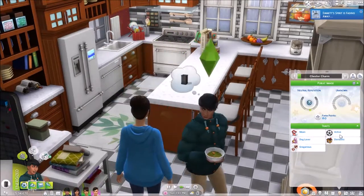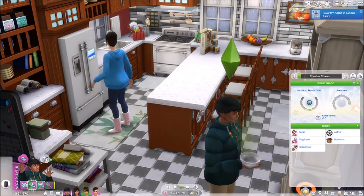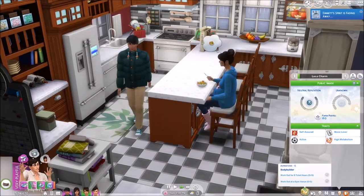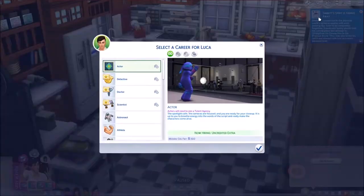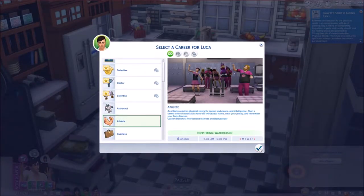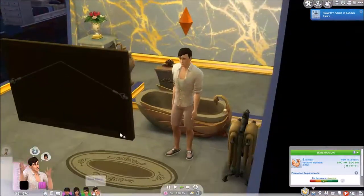So yeah, again, you're domestic active. Oh no, you have a job, I'm on the wrong sim. My bad. How about you? You need a job. Oh, that's right, you do want a job. You want a job in the athlete career. Oh my God. Emmett's spirit is fading away, oh no. Why do you have a silly hat on, you silly man. Okay, he wants to be an athlete. Obviously that's what he wants. Mr. Luca over here. Good.